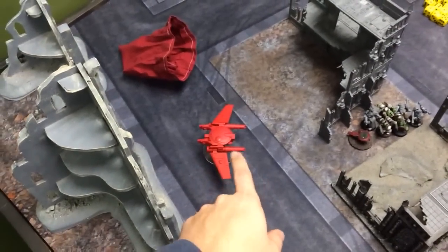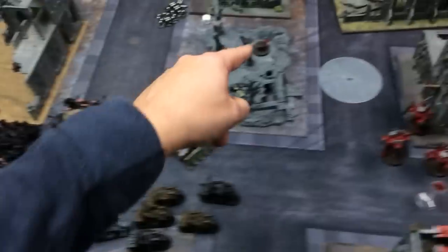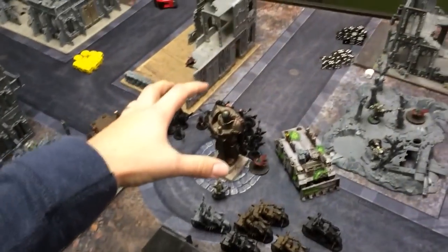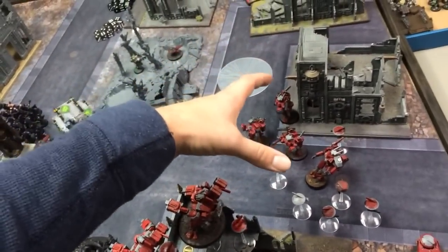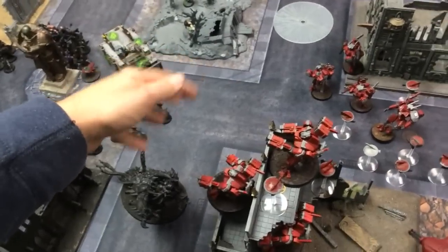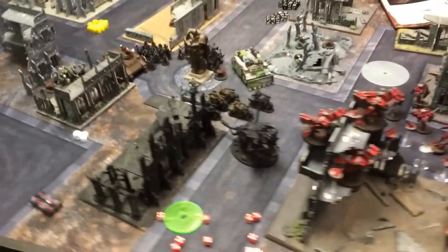Halfway through turn three: some units moved out and took pot shots at the Remora without effect. In a stunning turn of poor fortune, both plasma guys got hot and killed themselves. Everybody else moved forward. The Spawn and Bikers both attempted charges — the Bikers needed 10 inches and failed. The Spawn charged the Broadsides, but overwatch fire was able to take out the Spawn in the charge.